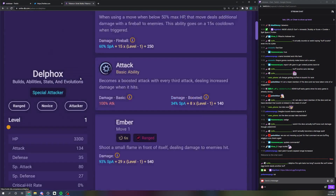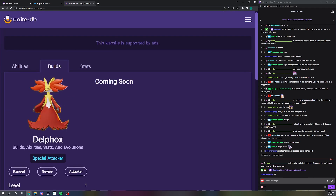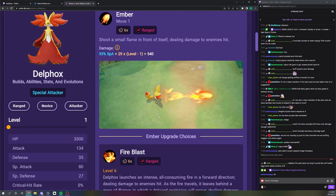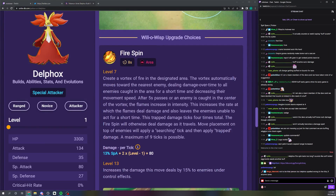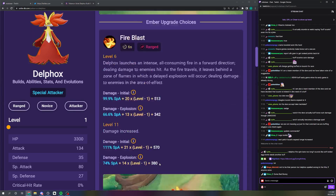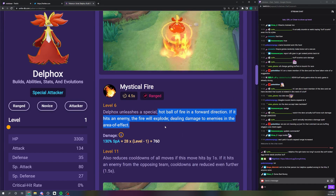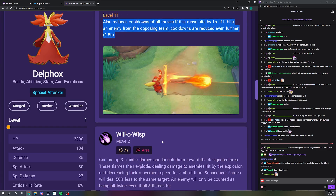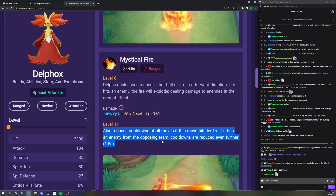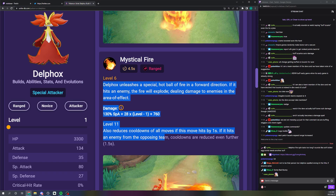Delphox builds — this one is so new that I don't really know what a good build for them would be. Their moves are pretty easy to start: Fire Spin is the reason why you'd pick this Pokemon. Then it's a choice between Mystical Fire and Fire Blast. I see people go Fire Blast, but it has to just be Mystical Fire — it lowers the cooldown of all your moves at level 11, which lets you do more Fire Spin, and you don't get that from Fire Blast.